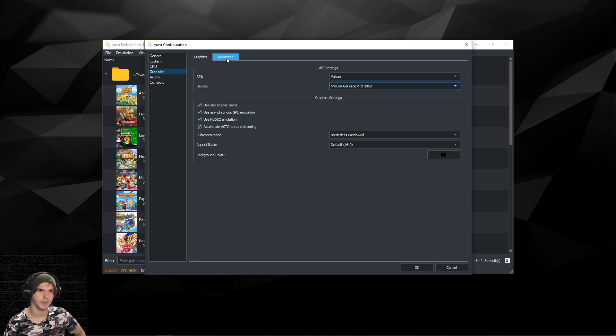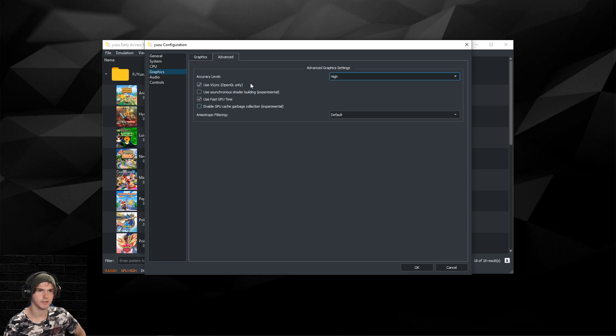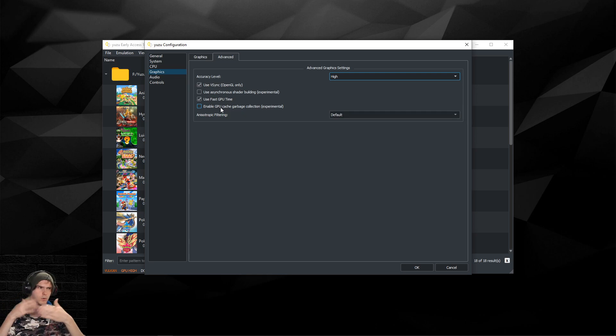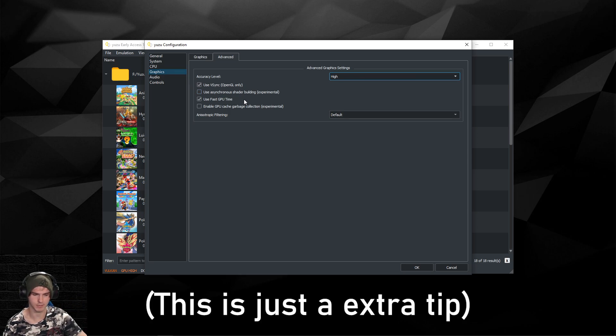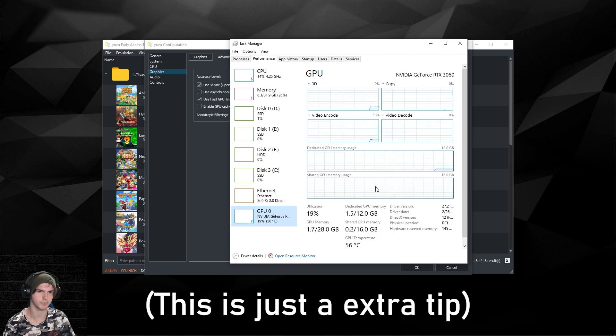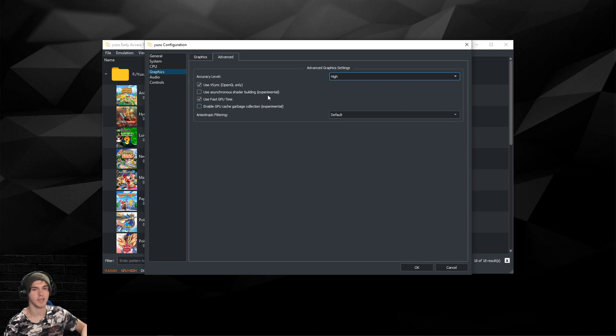Keep all the standard graphics options on. Under Advanced Settings, you can try Asynchronous Shader Building and GPU Cache Garbage Collection — it dumps old data so your GPU won't bug out if you don't have much VRAM. I'll leave these disabled. If you have problems with GPU memory usage, check Task Manager under the GPU tab. Keep the experimental options off; if everything works fine, try enabling them and if it's better, great.